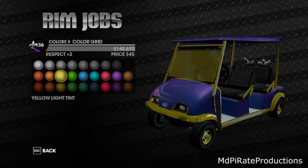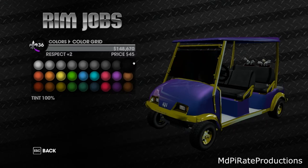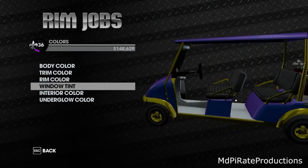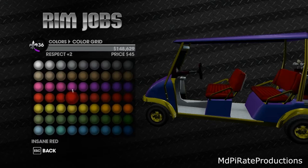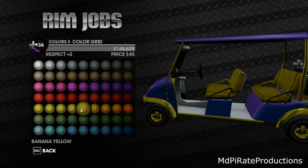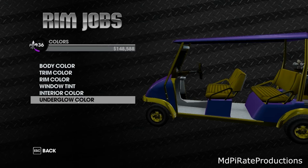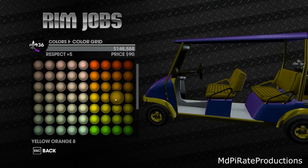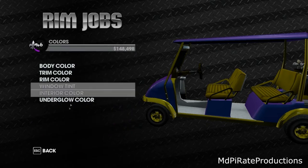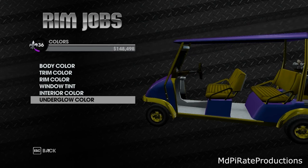Window tint - maybe a little bit much gold there, let's go for black. Interior colour - if it changes much, it'll be quite good for showing you the interior. If you want to see any colours, just pause the video and you can have a quick look. You can see it quite well on this, changing all the seats. Underglow - you get a lot of options for this. We'll go for purple, violet eight.